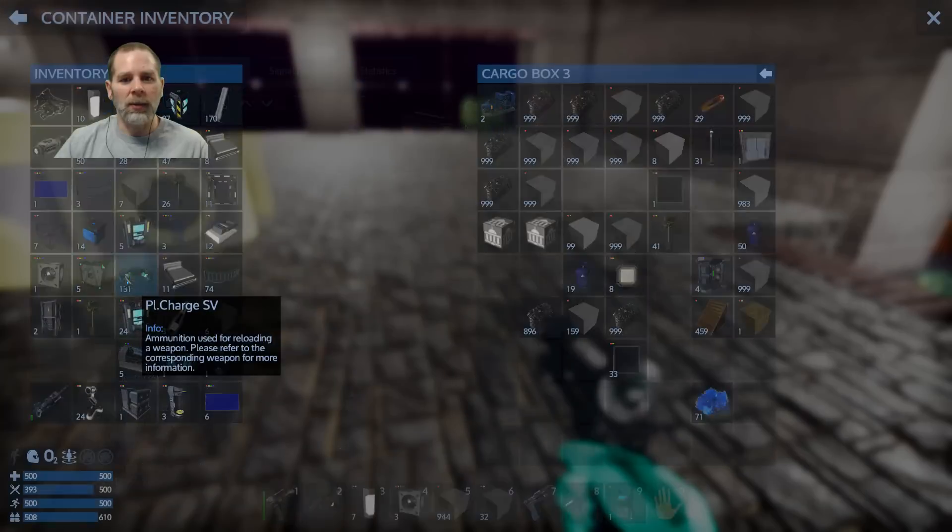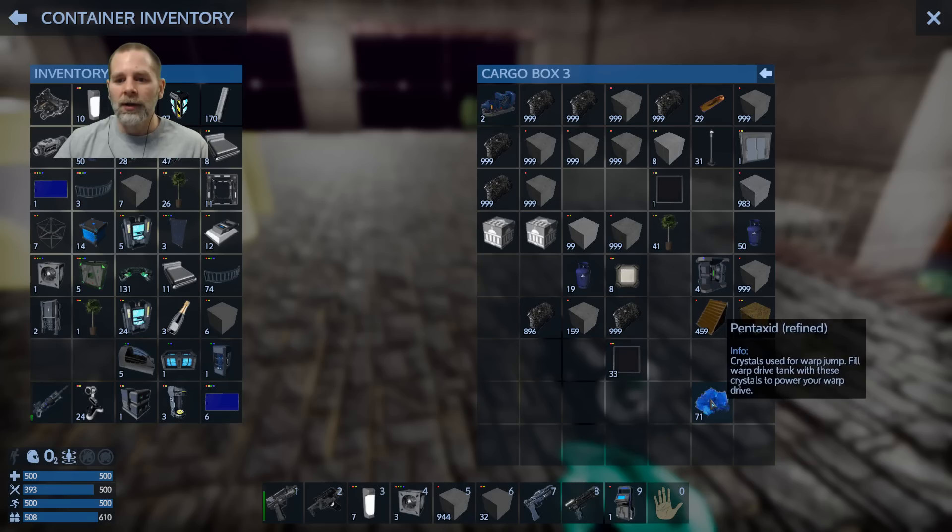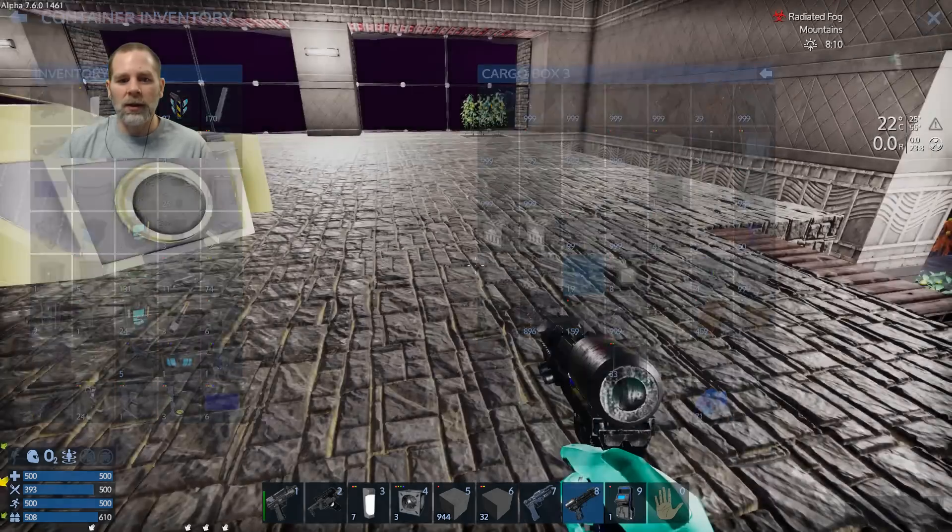Let me see if we have anything in the dump chest that I might want to bring with me. That's a hovercraft RCS. Nope — I think that's all we need.